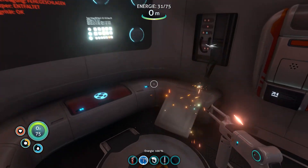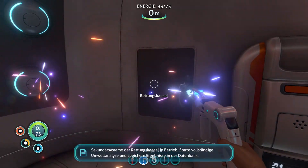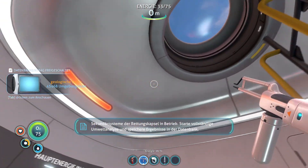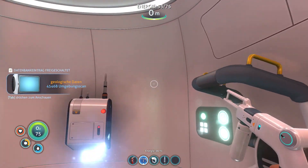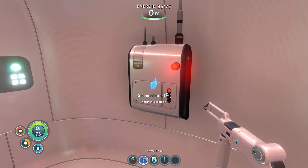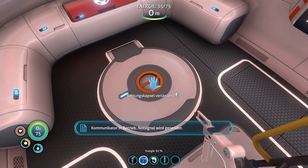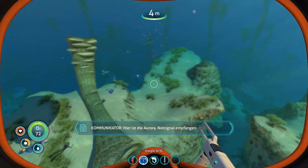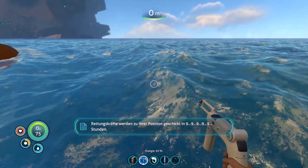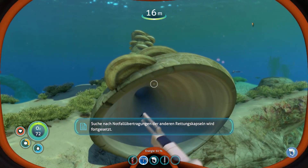Jetzt haben wir hier wieder schön Licht. Sekundäre Rettungs-Daten. Geologische Daten – das hört sich auch nicht schlecht an. Das können wir jetzt auch alles noch anschauen, da gibt's halt richtig viel. Kommunikator, Nachricht abspielen. Kommunikator in Betrieb. Nur Signal wird gesendet. Kommunikator, hier ist die Aurora. Nur Signal empfangen. Das ist leider unser großes Schiff. Rettungskräfte werden zu ihrer Position geschickt. Das dauert noch ein bisschen, würde ich mal sagen. Ich würde mal behaupten, wir sind hier noch etwas auf uns alleine gestellt.